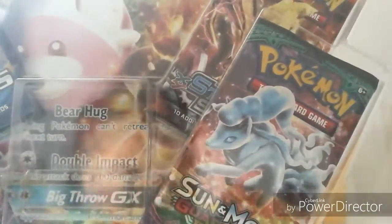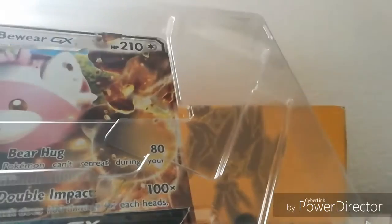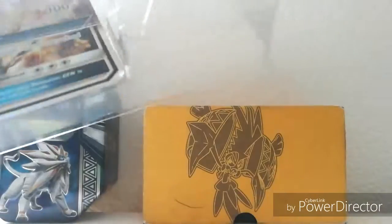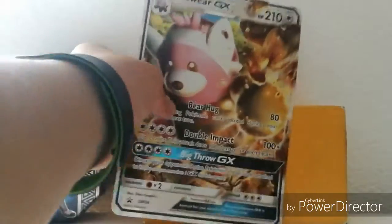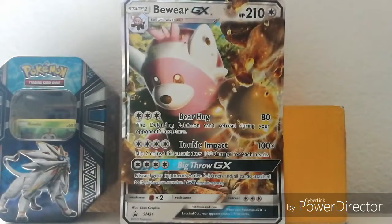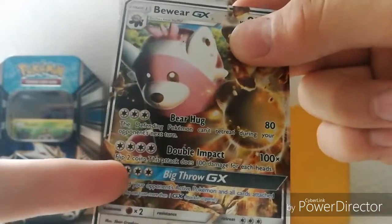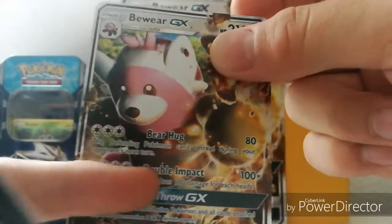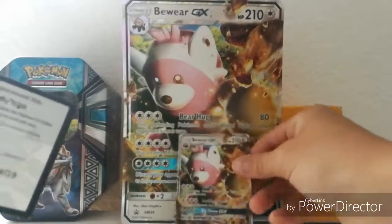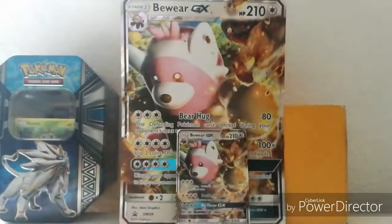This is my fourth Pokémon box I've ever opened. Here's a code for you guys. I just did a video yesterday about Snorlax, so you should be happy. Here's the Bewear GX jumbo card — it's really cool. And here's the regular Bewear GX promo. I really like this because it only takes four energies for really powerful attacks. Double Impact does up to 200 damage with four energies, and Big Throw also costs four energies and does unlimited damage.